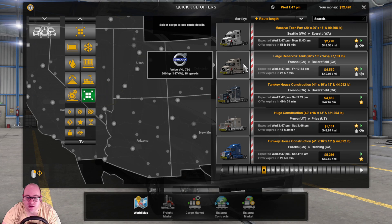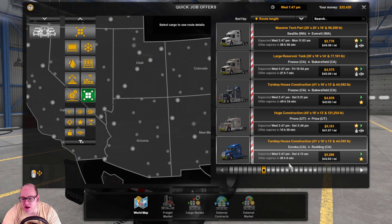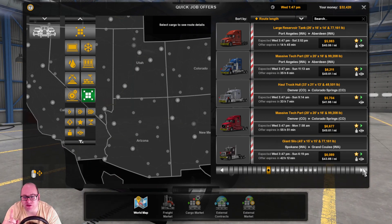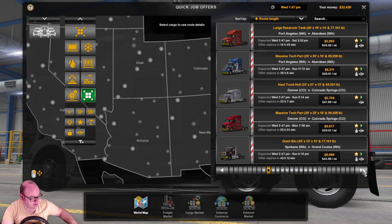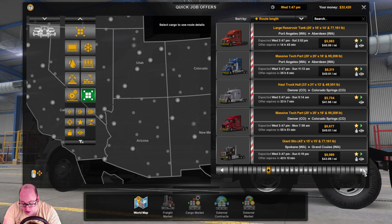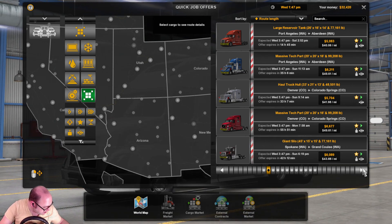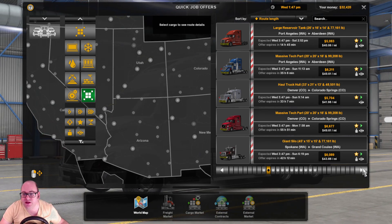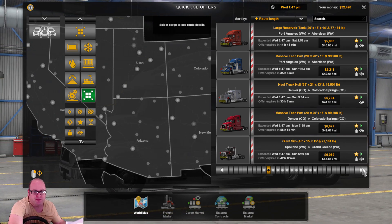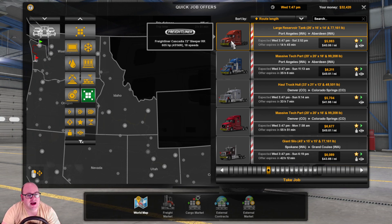I've done Seattle, I don't feel like doing Fresno today, I've done Provo and Eureka. Port Angeles to Aberdeen — I haven't done that yet, but have I done the large reservoir tank? I'll check my checklist, which I've linked in the description. No, I haven't done this yet, so I'll tick these off. I'm going from Port Angeles in Washington to Aberdeen in Washington. I'm taking a large reservoir tank — it's a 77,000 pound load. Here it is: we're driving a Freightliner Cascadia, the new one.